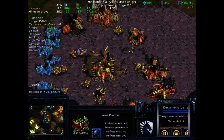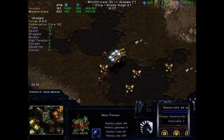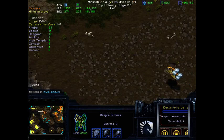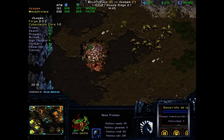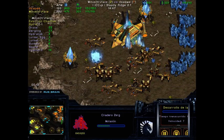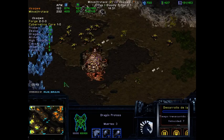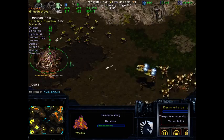Looking at trutacz, he still actually has a lot of minerals in his bases, so trutacz could still mine for a decent amount of time, whereas dsaqwe would be dried up. So this Nexus is really key for him. Unfortunately, the Nexus has been tried to be killed twice and both times it failed. With that, once dsaqwe can kill this base again — which he definitely should be able to do — it should be significant.